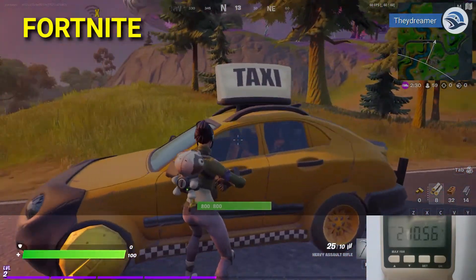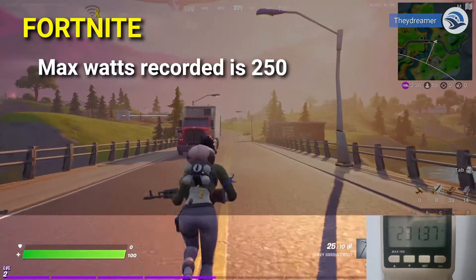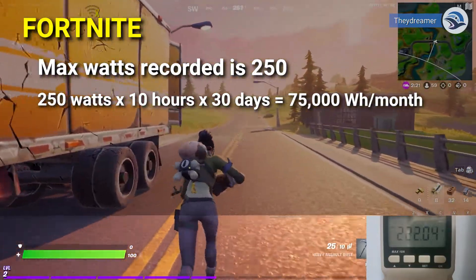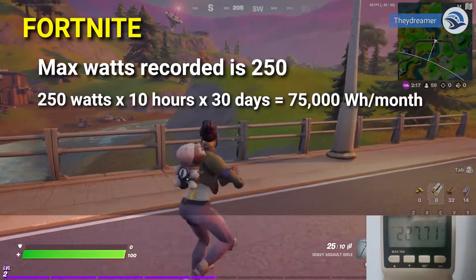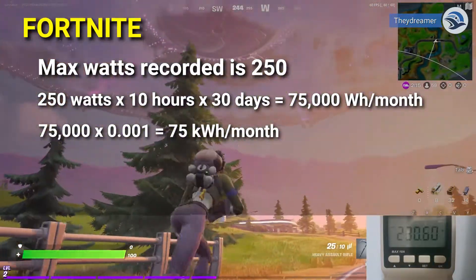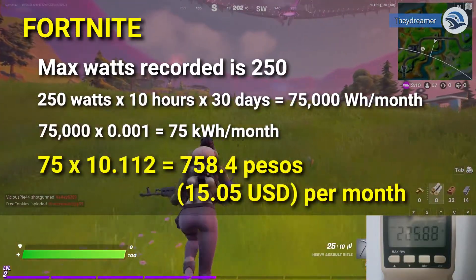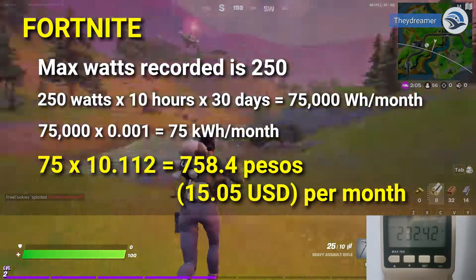The next game is Fortnite. Here are the results. Max watts recorded is 250. 250 watts multiplied by 10 hours by 30 days equals 75,000 watt hours per month, which is equivalent to 75 kWh per month. The electricity cost per month is 758.4 pesos or 15.05 USD.